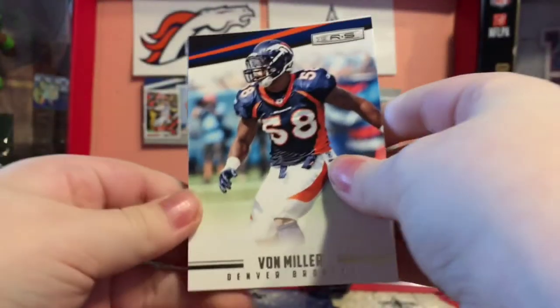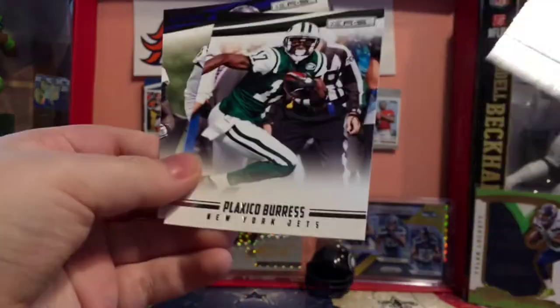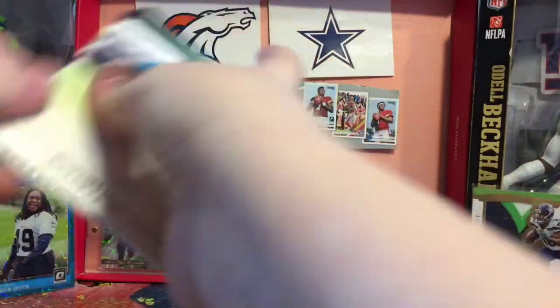2012 Rookies and Stars — I'm pretty sure this is like a Dollar Tree pack. Maybe we can find a Russell rookie. Von Miller. Lewis, Hester, Burris. We got this Courtney Upshaw Rookie — it's very bent. Wow, that's very, very bent.